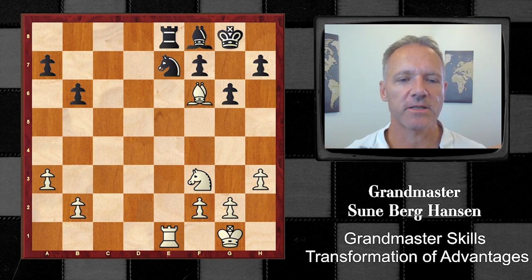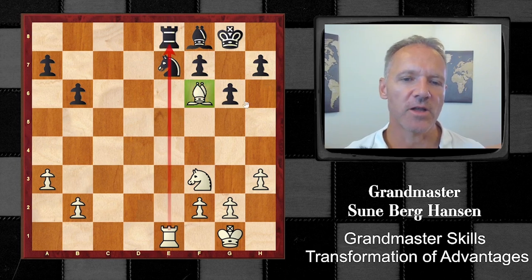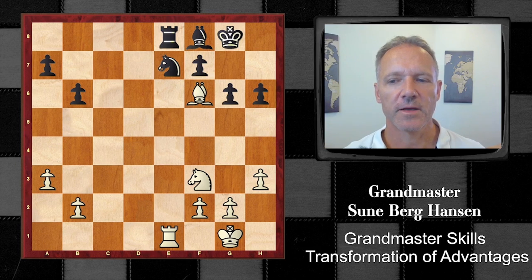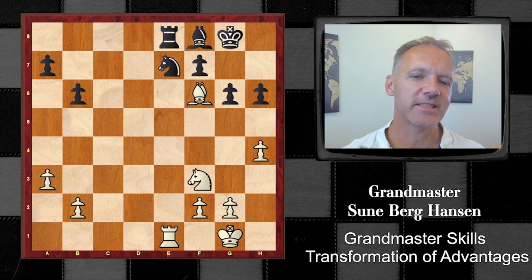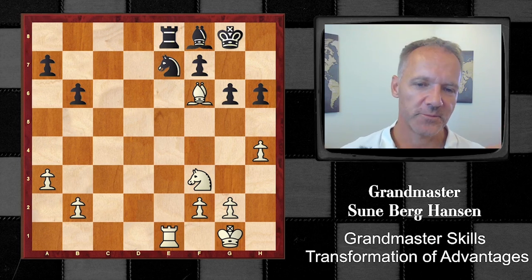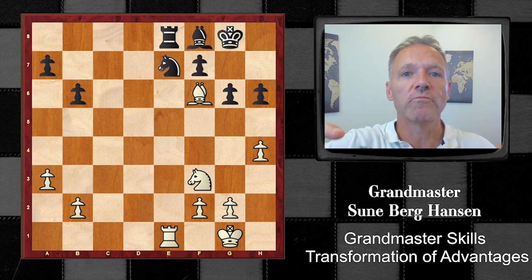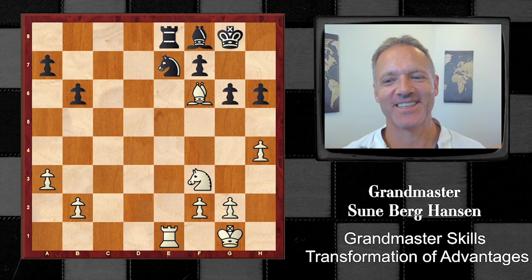White is simply dominating due to this very nasty pin, and this bishop here is dominating the position. After something like this, you only have to find one good move. This move just stops everything. This is a very important thing: when you get this kind of advantage, the only important thing is to keep it. Then it's going to win - just find out how to keep the advantage and you will win. Don't worry about winning now, win later. Win later, because then you're sure you will win.